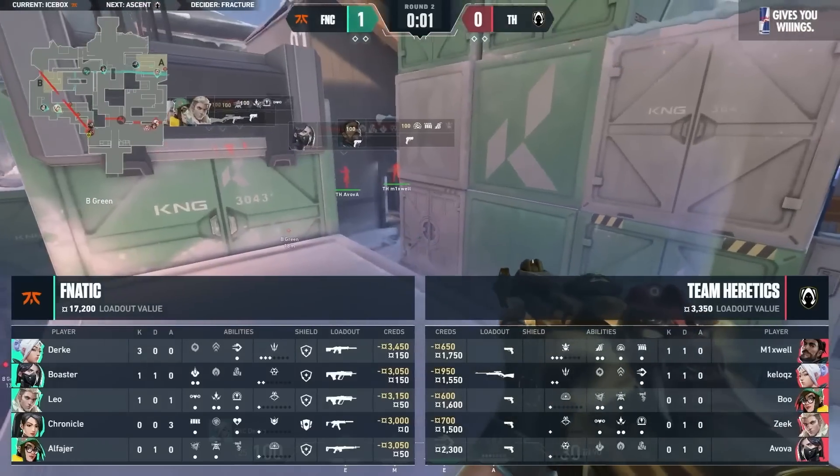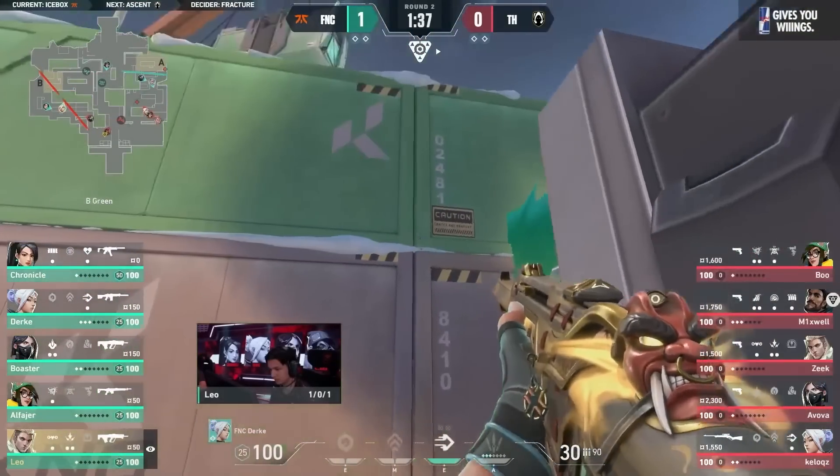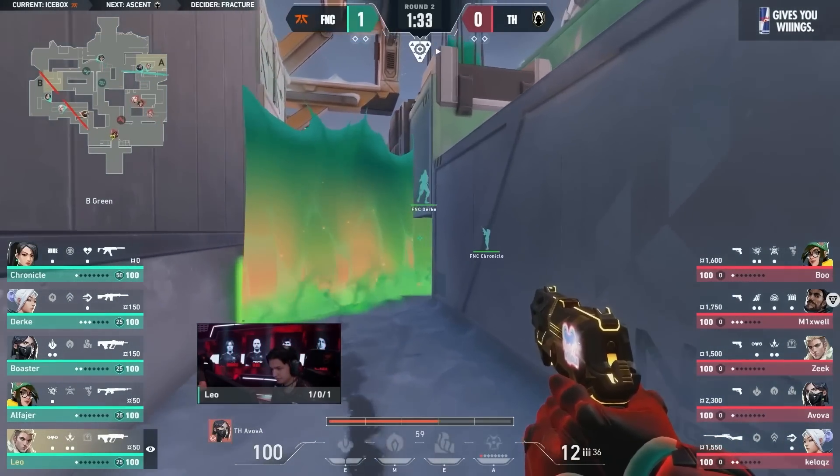Pretty good read from Fnatic as well. They've seen it a million times. The teams want to play a range up on ramp, out towards hut, try and contest in towards the spike itself. But the Sage wall is blocking everything about that. Great first round.